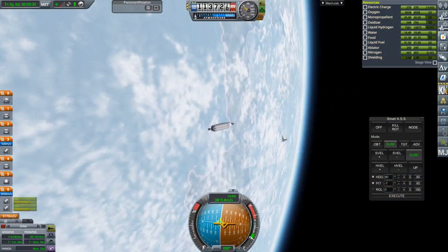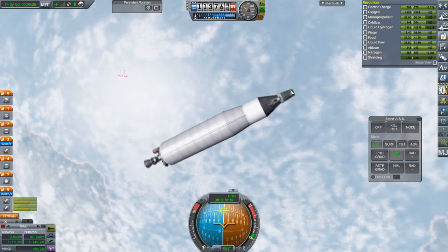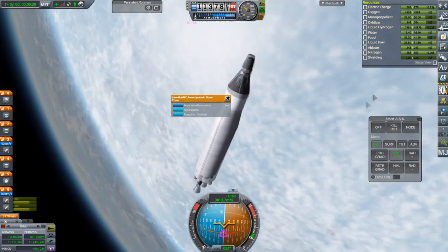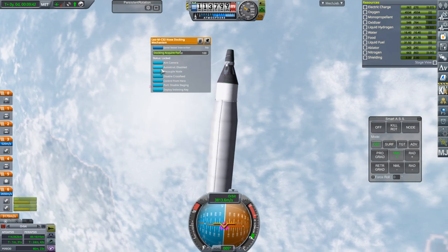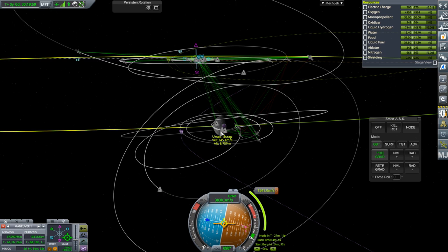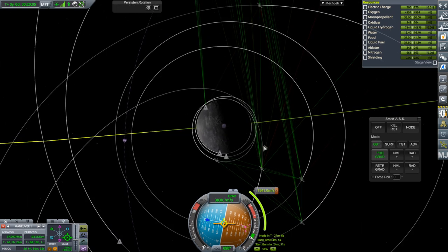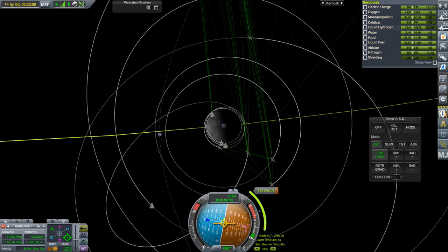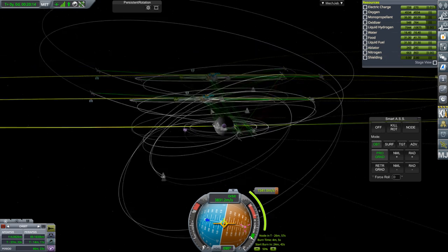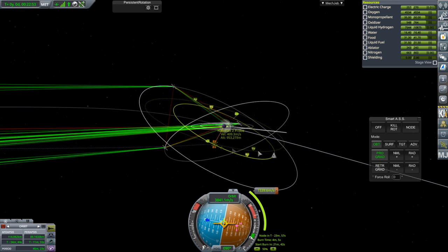We have 2,650 delta-V, which means we have 1,500 to get there, a little bit to make orbit, and then maybe 800-900 to rendezvous. We need to get to PatFairy's pod. We haven't done Urcus yet. The problem is PatFairy's pod is all the way out there. We'll capture loosely initially and then match relative speeds at that node.